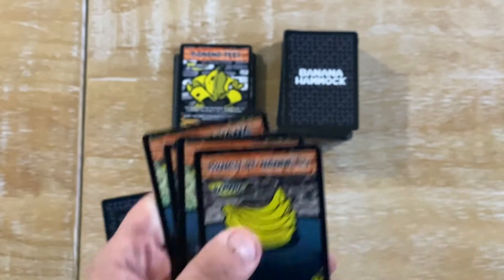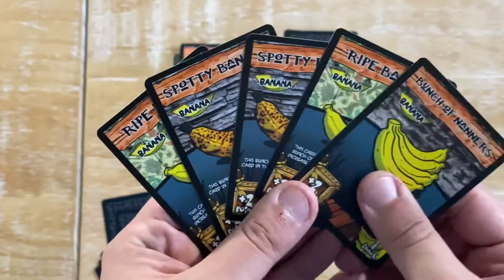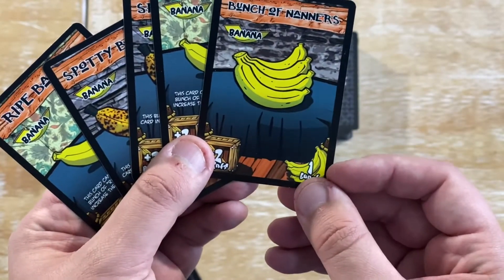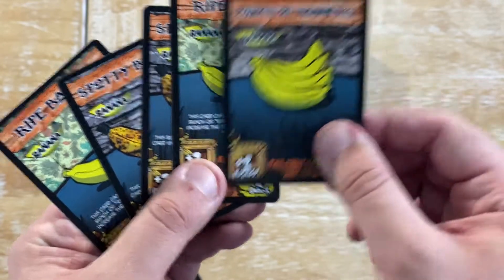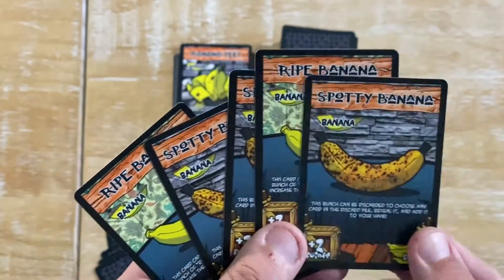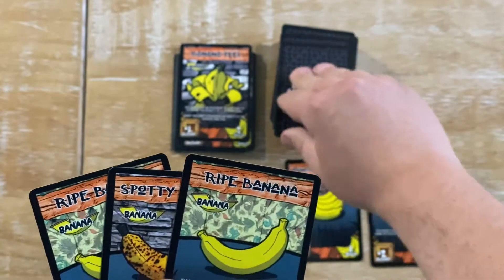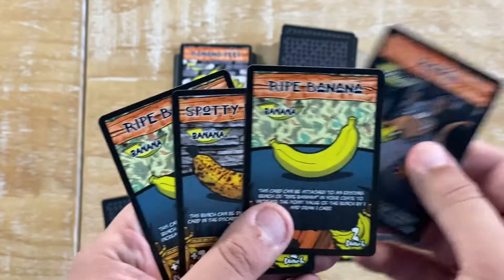On your turn, you have two options. You can play as many Bananas as you want. So I look and I see a bunch of Bananas — I only need one to bunch that, so I'm going to bunch this set of Bananas there. Whenever you bunch cards, you get to draw one. Now I've got Spotty Bananas; they need two for a bunch. So I'm going to bunch those there and then draw another card. Now I've got the Monkey card, but I can't play this because I've already started playing Bananas.